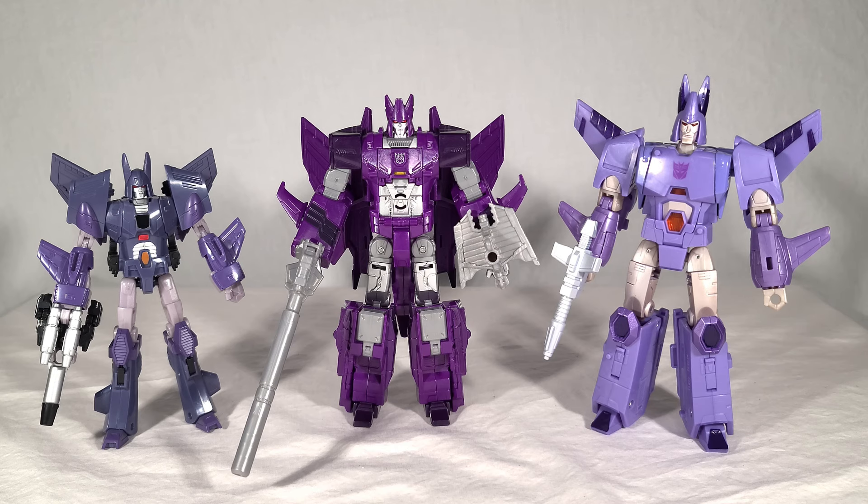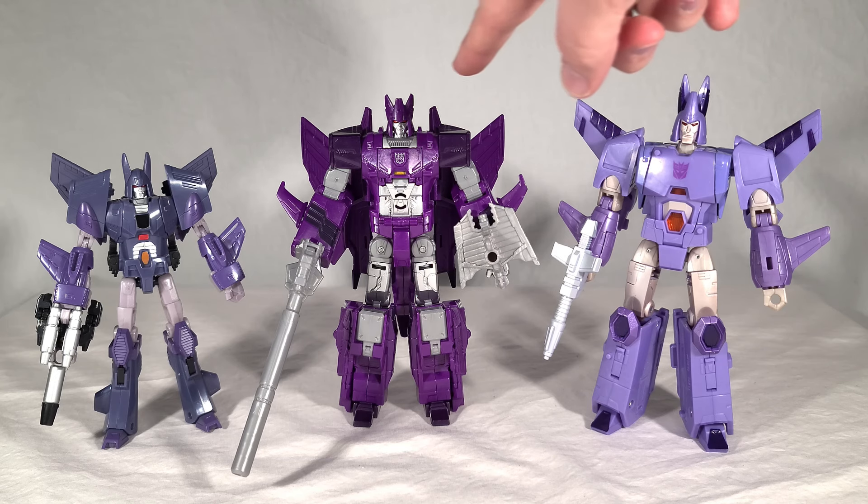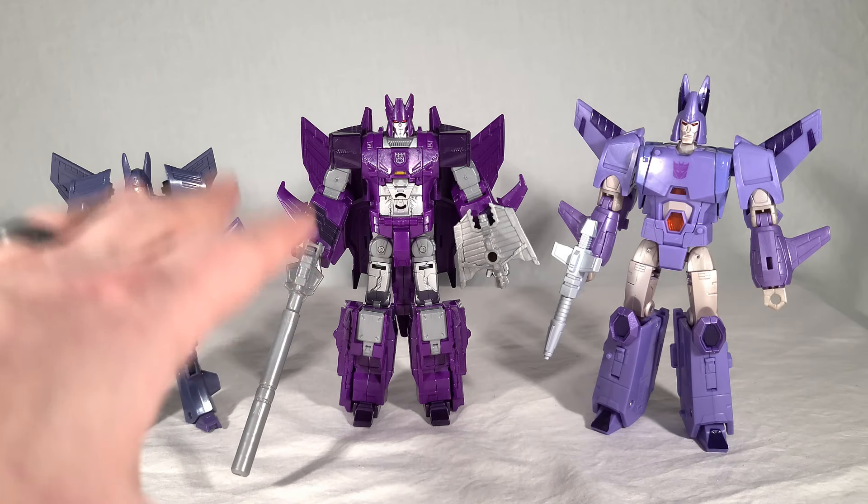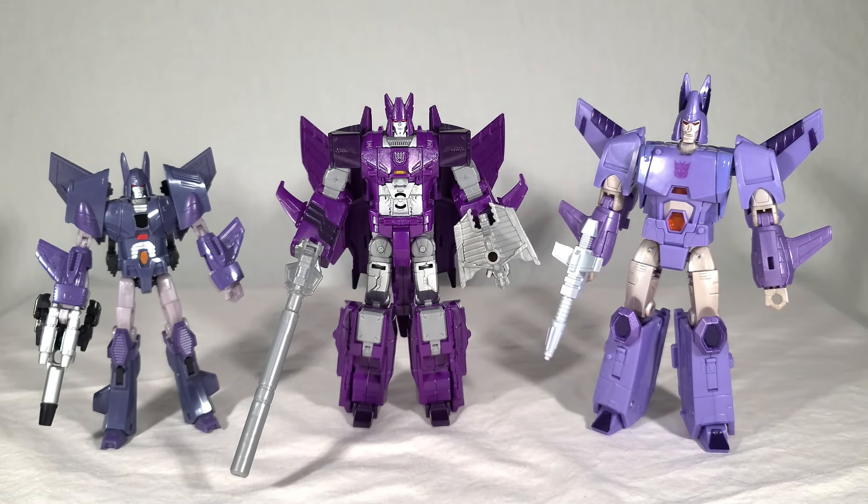We talked about the size — you can see that this new Cyclonus is a good deal taller, probably about a half inch taller than the old Combiner Wars version. That's very significant because the almost universal trend since War for Cybertron started is downscaling — having each size class become generally smaller than what came before in the Prime Wars Trilogy and earlier. It's very, very rare when you see a War for Cybertron character be taller than their Prime Wars equivalent. This new Cyclonus is a good-sized Voyager in his own right, and this dude kind of looks down at the Combiner Wars version. That makes me really happy.